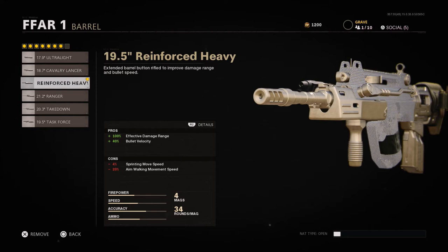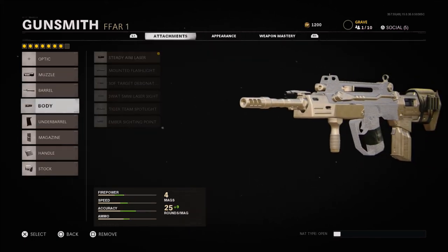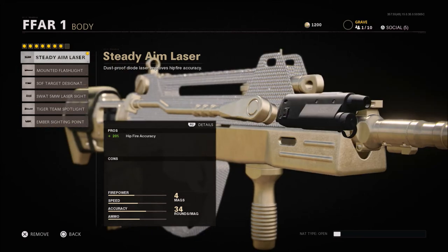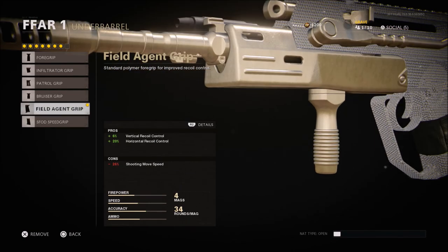When it comes to the barrel, the reinforced heavy is really nice because we get that effective damage range bonus plus some bullet velocity. You could always go with the bullet velocity barrel if you wanted, but I prefer the reinforced heavy. For the body, I'm using the steady aim laser. I'm almost using this like a hybrid sub — that's still kind of how you have to treat this weapon. You can get some kills at distance, but up close to close-medium range, you can absolutely delete people off the map. The hip fire accuracy with this laser is really nice. I'm going with the Field Agent Grip — we get 6% more vertical recoil control, but we get that big 20% horizontal recoil control, which is really nice.